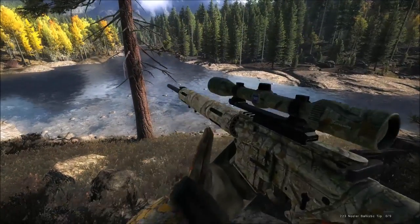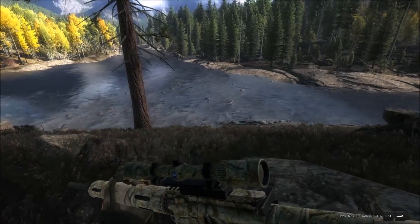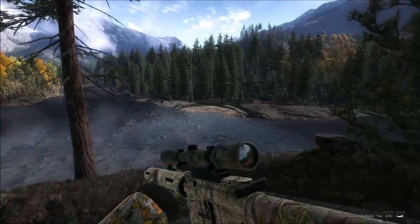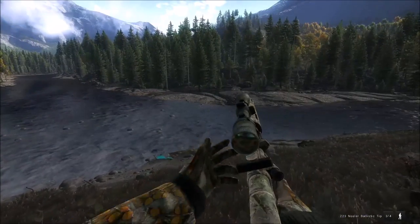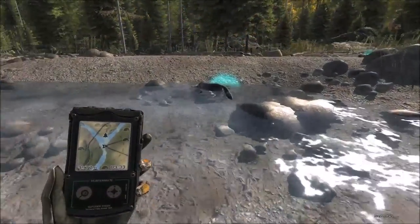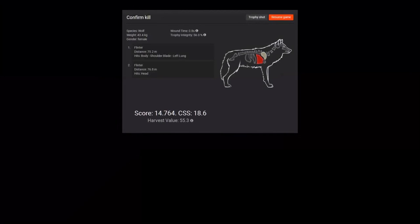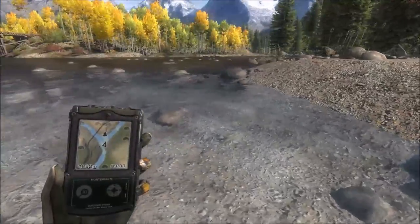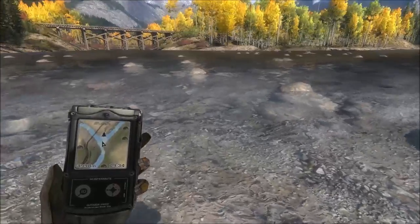We've got another lone wolf out here trotting into the river — might have just noticed us. We'll take it out with the .223. That first shot wasn't great, but the second put it down immediately. Wolf number six is down. I'm curious where that first shot hit — we had a single lung, so she probably wouldn't have run far at all. Three more to go.